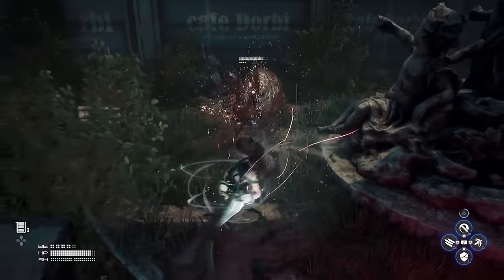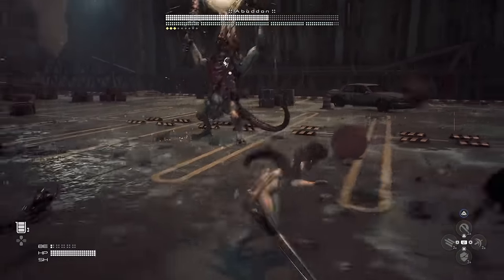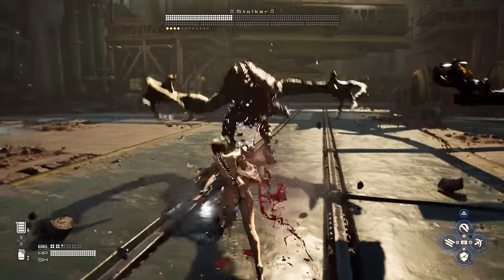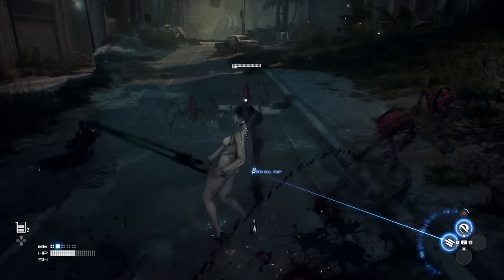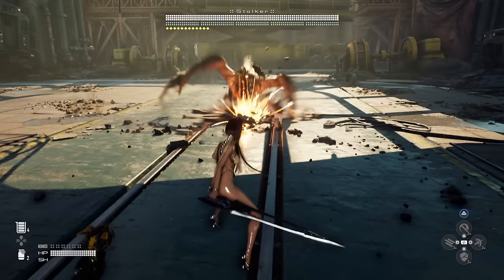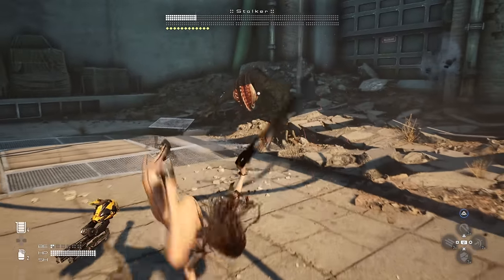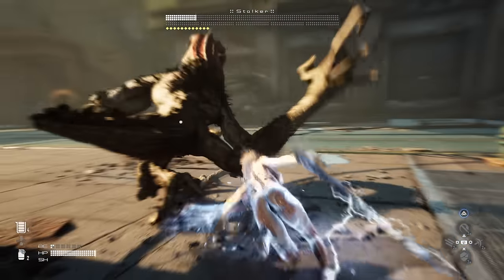Worth noting — and this was not part of the demo — the perfect dodge is one of the ways you build up your burst meter, which lets you unleash huge power moves. At a certain point in the game you get the ability to use burst skills, which work similarly to beta skills, except where perfect parries charge beta energy, a perfect dodge will charge your burst energy. The dodge and the parry are kind of like two sides of the same coin, so if you can unlock Reflex Boost and get good with dodging, by the time you unlock burst you'll be ready for it. This skill also costs two points in the survival tree.